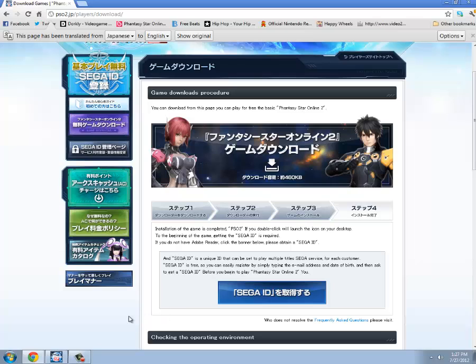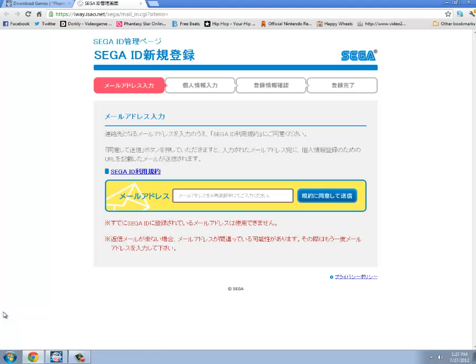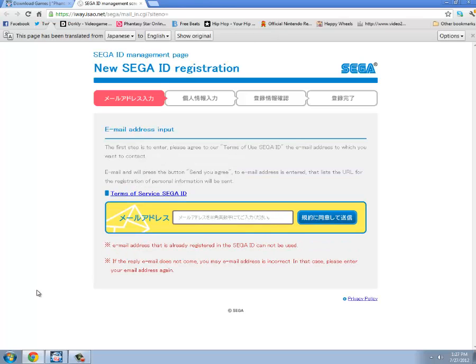Then all you do is make a SEGA ID, and it's so easy to make one. They will email you and you have to click the first link they send you. The one thing that's a bit different is you have to register the game you're playing, but it's really easy — just go along with what it says. Be sure to use Google Chrome throughout.